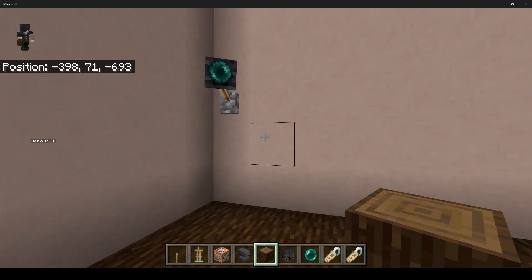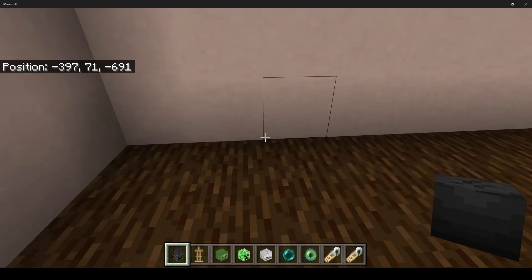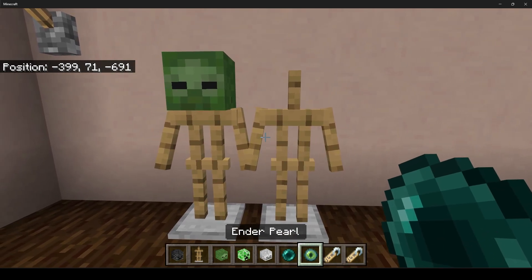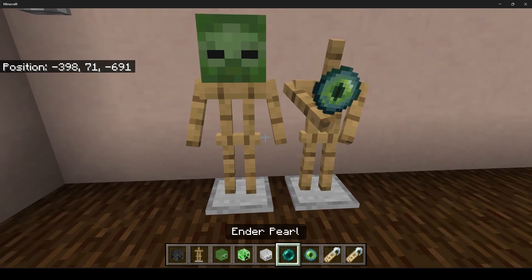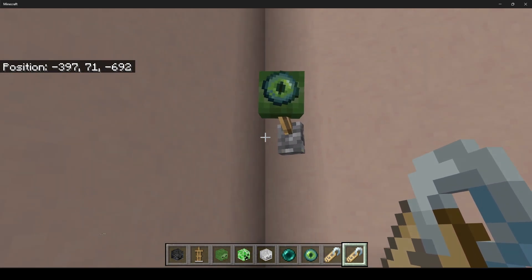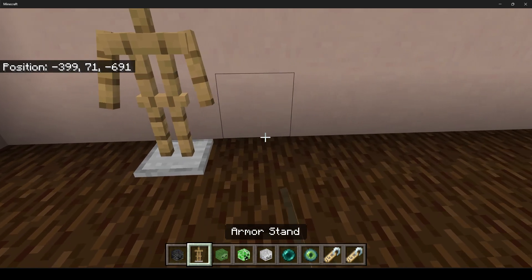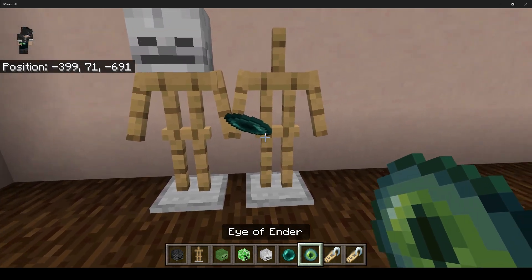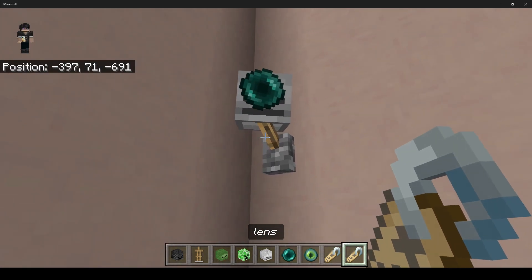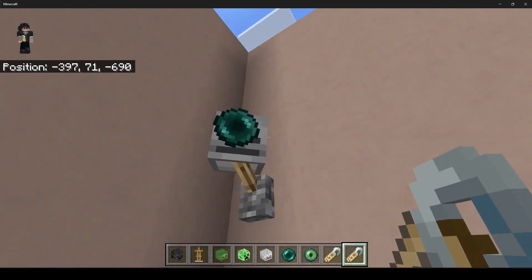Now we have a working camera. One more thing you can do is change the head and body by breaking them off and placing down two new armor stands with any head you want — like an Eye of Ender for a zombified look, or a skeleton skull with a regular pearl. Just make sure the armor stands are at position two with the camera and lens name tags, and you can have different cool custom cameras.